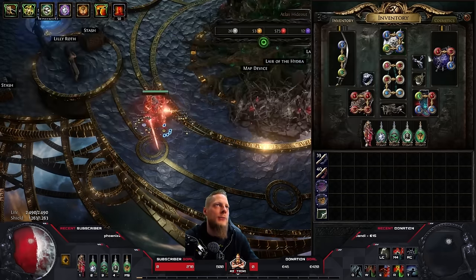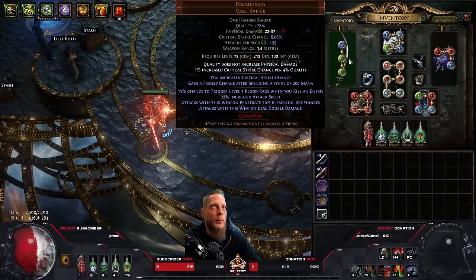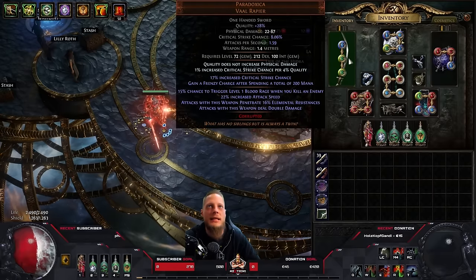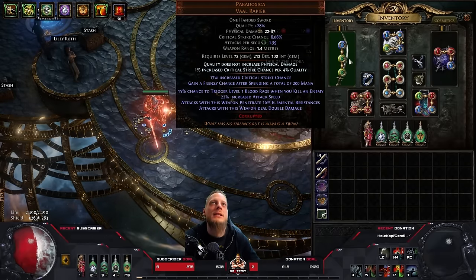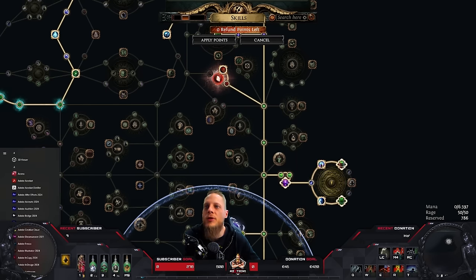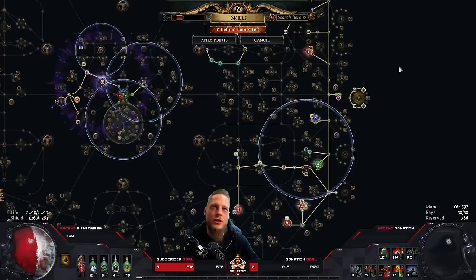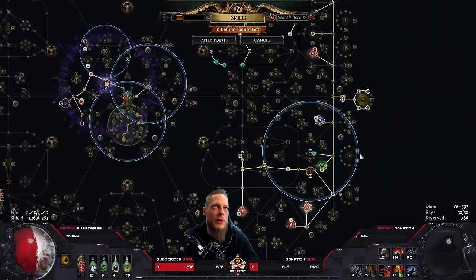We have three sources of flat damage, meaning we don't need a crazy weapon. We opted for the Paradoxica sword because it has double damage, a lot of penetration, and attack speed. I have a nice corruption here with 'frenzy charge on spending mana' — though it's not really needed because there are just a few points on Mark of the Prey, and then you get the Mark mastery for frenzy charge generation when you hit a marked enemy. Since we have around 20 attacks per second, frenzy and power charge generation with Assassin's Mark is pretty much a no-brainer.